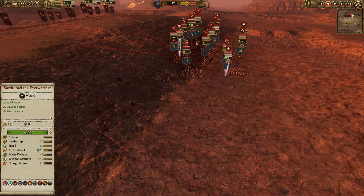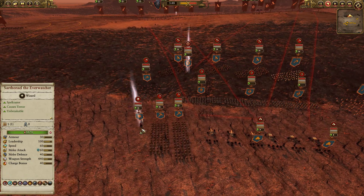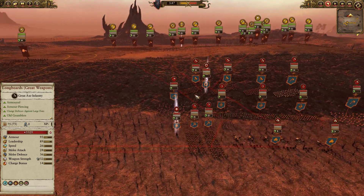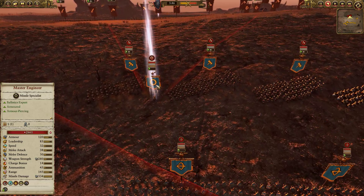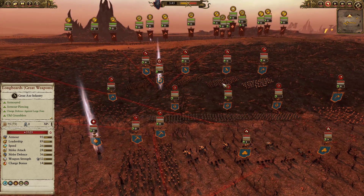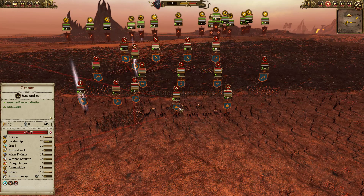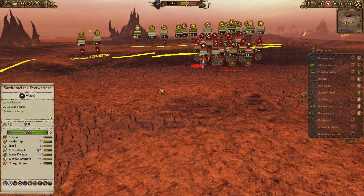For my opponent's force, he's got, for his Lord, Ungrim Iron Fist — Unbreakable. It looks like he has just Stand Your Ground and Axe of Dargo, so I'm going to be getting some extra damage versus large units. He's also got a Master Engineer, which is not a very common pick at all. The front line is Longbeards with great weapons, with one Iron Breaker on the right side, backed up by two Slayers on each flank, as well as three Quarrelers, one Organ Gun and a Cannon, as well as two Miners with Blasting Charges to bring up the rear.